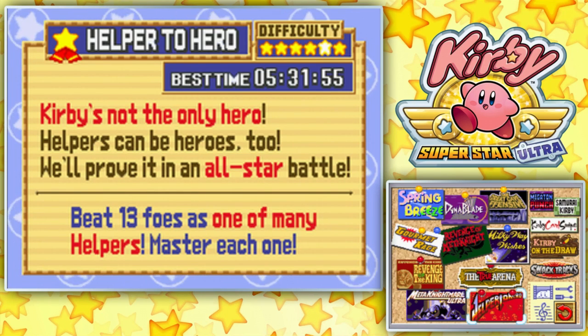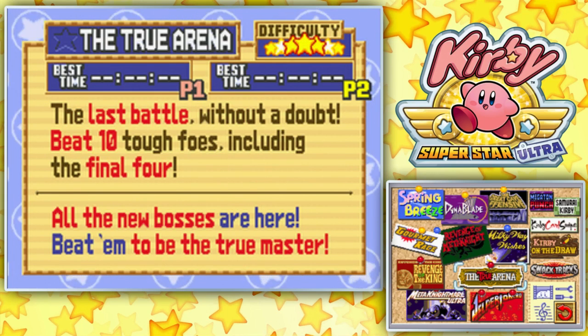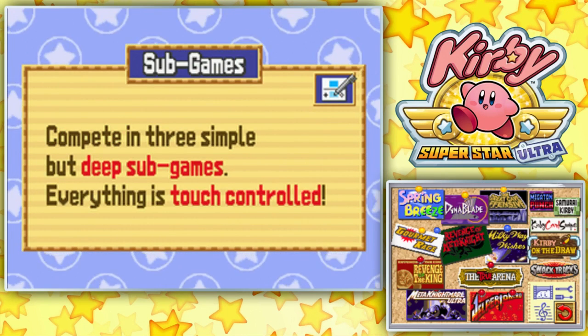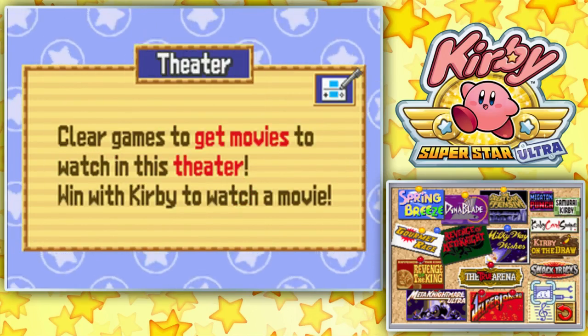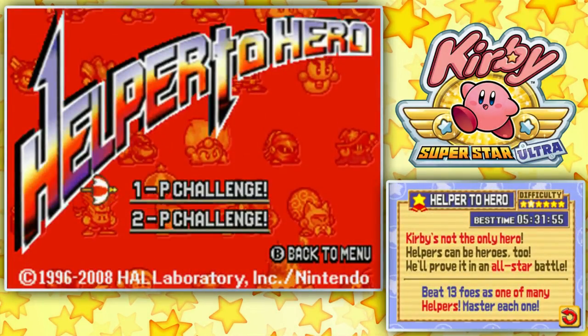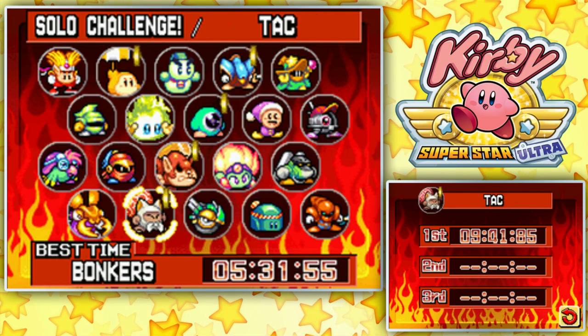Hello everyone, and welcome back to Kirby Super Star Ultra. Today we're not going to start with the Tree Arena — I don't think I'm even going to do the Tree Arena today. I think today we're going to do Helper to Hero stuff, and then Samurai Kirby and Megaton Punch. But we're going to start with Helper to Hero. I want to knock out at least four of these things today, and also do some of the minigame stuff. We've got fifteen more to go — we've got some work to do.